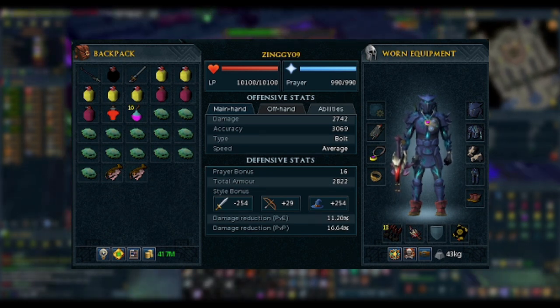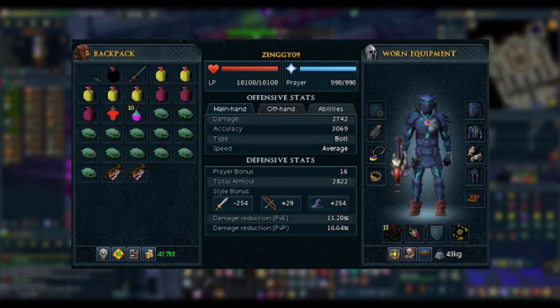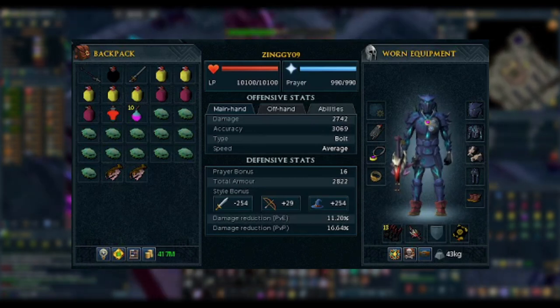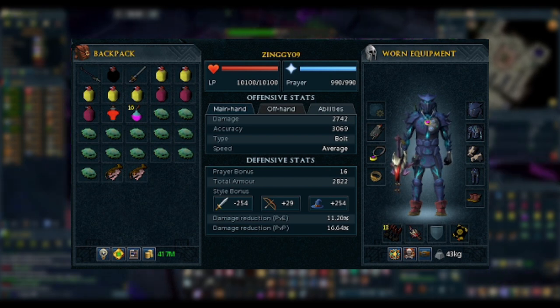We'll be using the Royal Crossbow with Ruby Bakriminel Bolts E, and our most important piece of armor is the Laceration Boots with the ability Bladed Dive unlocked. If you don't have Bladed Dive unlocked and you don't want to get it, I can't really suggest this method. You could try to substitute in Chinchompas, but the result will be much less consistent, and I can't recommend it.